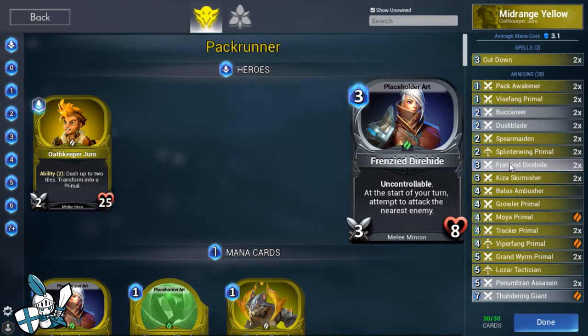We've also got 2 Frenzy Dire Hides. This is a 3-mana 3-8 that's uncontrollable - it's just going to start running to your opponent's side of the board and trading into stuff. A 3-mana 3-8 is actually very durable, and your opponent is going to need to figure out how to kite it. If they play something big in front of it, the Dire Hide will just injure that enemy and then you get your synergies going. I'd recommend getting these developed early; late game, Dire Hide is probably lower priority, especially if you're already ahead.